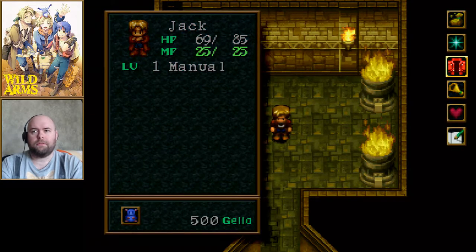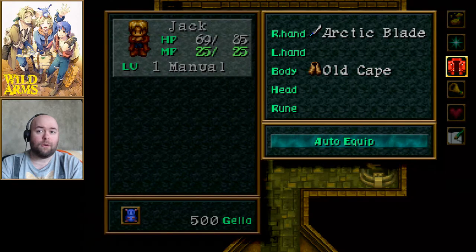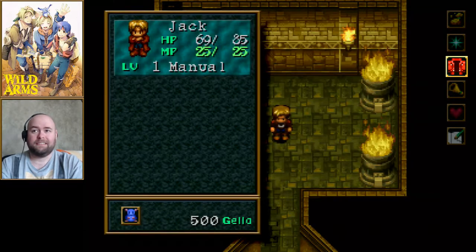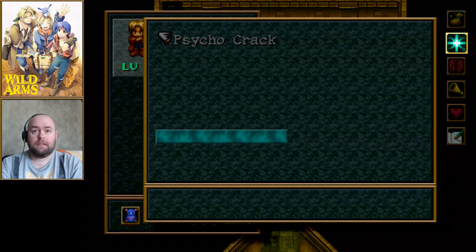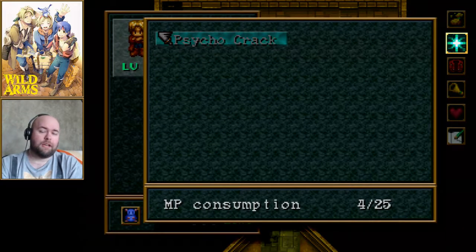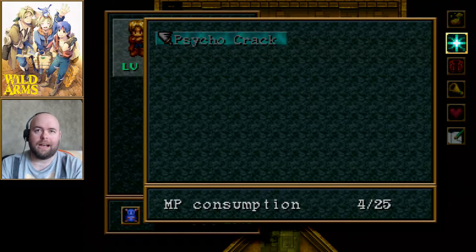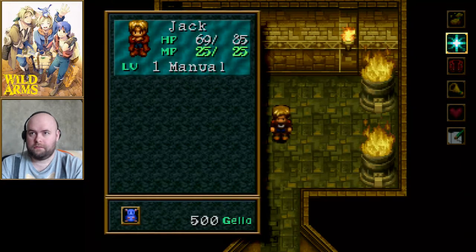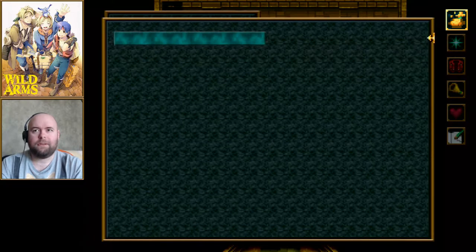I'm going to start with manual. Here's the equipment screen — I don't have anything right now, but there is an auto equip button, which is nice. This is the magic screen, and yes Jack does in fact have magic — he has sword skills. At the moment he starts with the unfortunately named Psycho Crack, which causes confusion. Then the item screen, which I literally have no items right now.